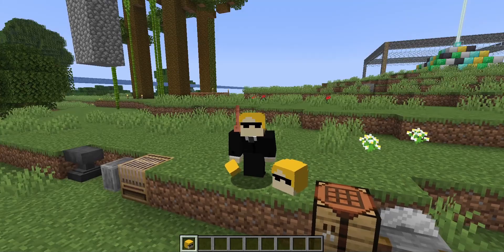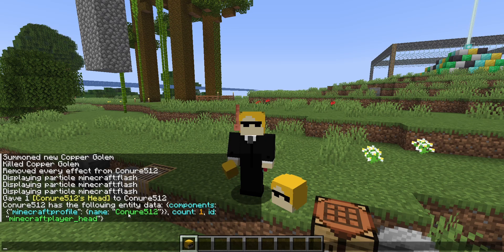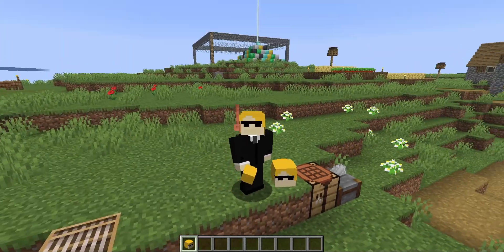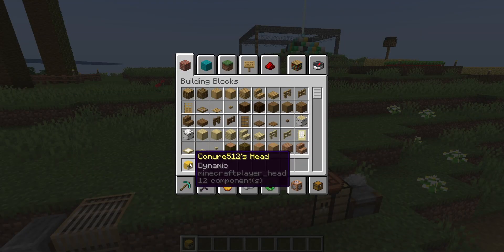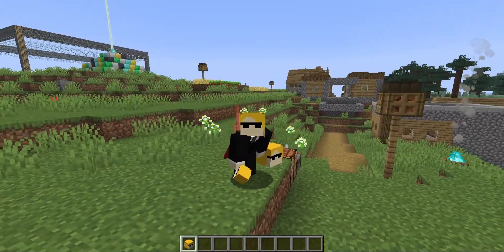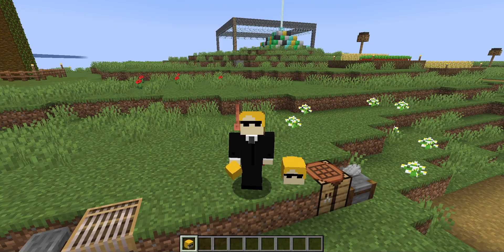In the new version, if you give yourself a head with just a player name, the head's profile only contains that name. Every time a client renders the head, it goes off the player's latest skin. The inventory tooltip will now say 'dynamic.' This is completely new behavior that has never existed before. If you want the old static behavior — where the head doesn't change with the player's skin — you'll need to use a different approach.